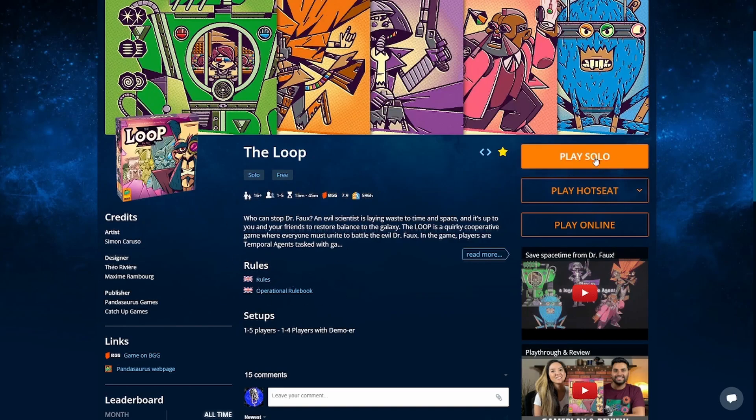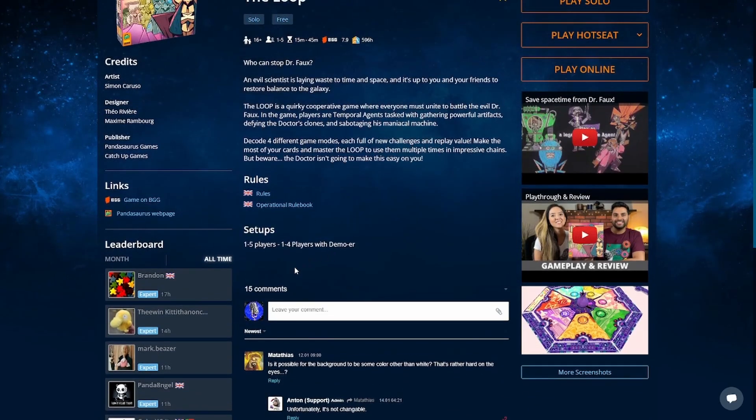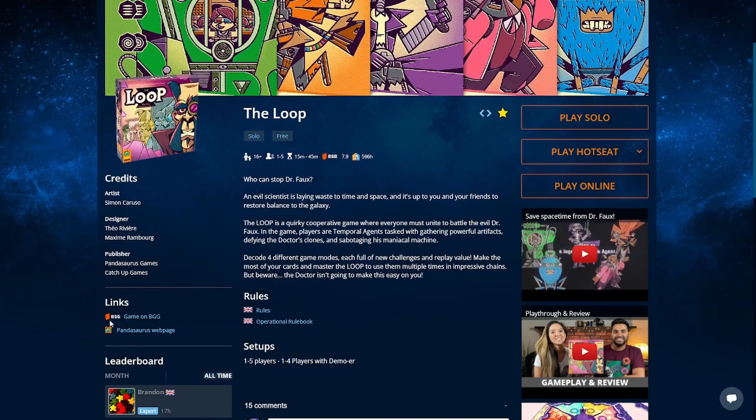This is a game that can be played solo. If you click on 'play solo,' it's going to take you straight into the game — no lobby, none of that. 'Play Hot Seat' lets you do up to five players; depending on how many people you have in the same room with you, you pass it around on a tablet or computer. Or there's the 'play online' option. You can also bring up the rules for a particular game here, more information, comments, videos, screenshots, and even a link to Board Game Geek or the publisher's website — this one's by Pandasaurus.